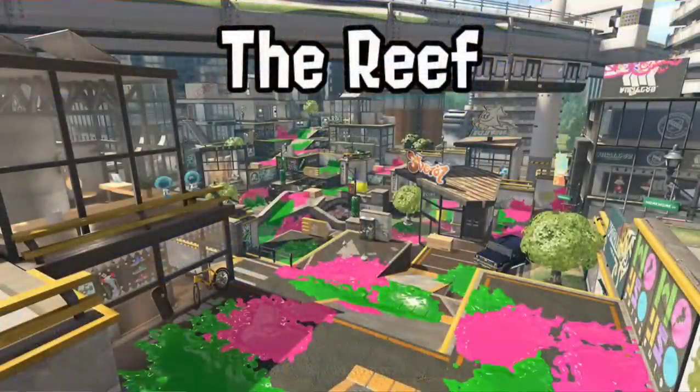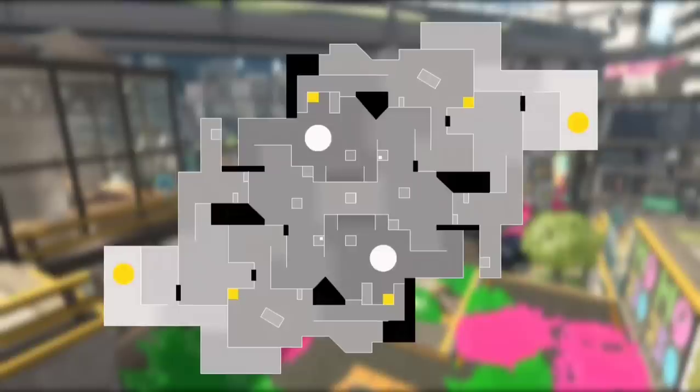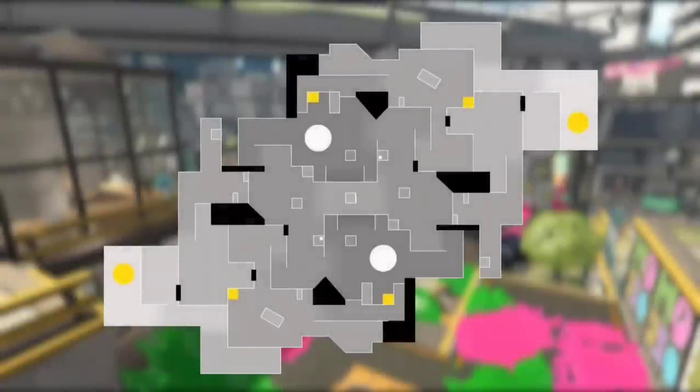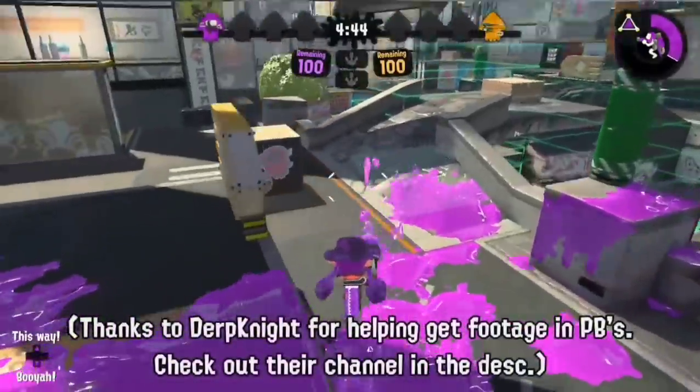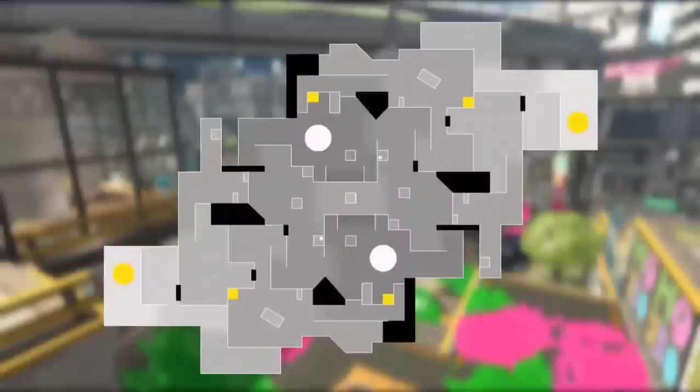We'll start off with The Reef, often regarded as the best stage in the entirety of Splatoon, so most changes will just be small tweaks. General changes are the inclusion of defensive sponges here and here, and extensions to the high grounds here and here to make defending easier. And that's literally it. There's definitely a reason people consider this to be the best designed map in all of Splatoon, as it gives so much freedom and its flaws in most modes are trivial at worst.